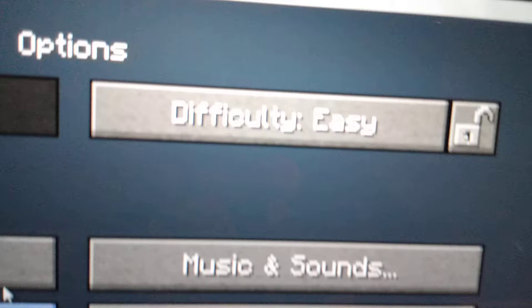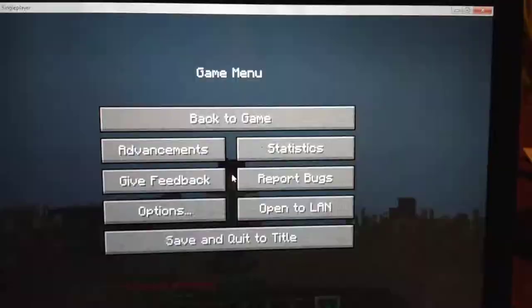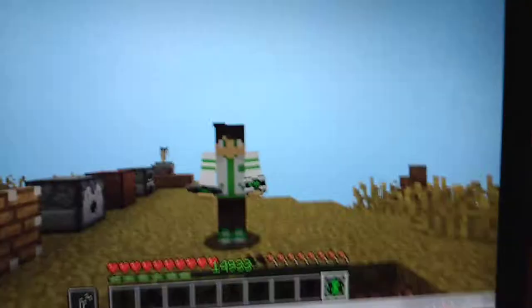If you guys want to know how I'm running this — if you go into your options, set your difficulty to easy. When you go to video settings, change your render distance to two chunks. That's how I'm running this.